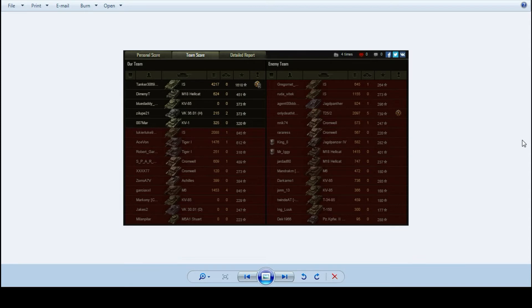If you look at the experience and damage dealt by the rest of Tanker's team — I mean the other IS did 2,000, the Tiger and the M6 both did around 1,415, and the contribution from everybody else was basically negligible. On the enemy team, it was really that T-25-2 who was on 5 kills at the end doing the damage — just under 2,100. An M18 Hellcat also did about 1,400 and the rest of their team really didn't do a lot. The difference really was Tanker.